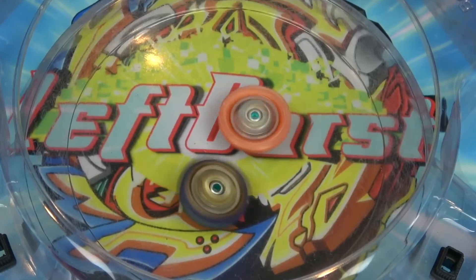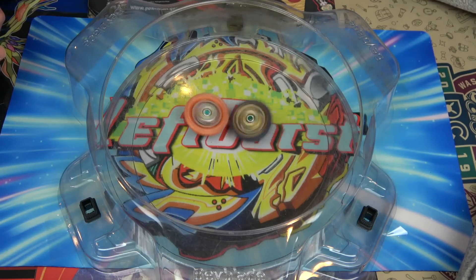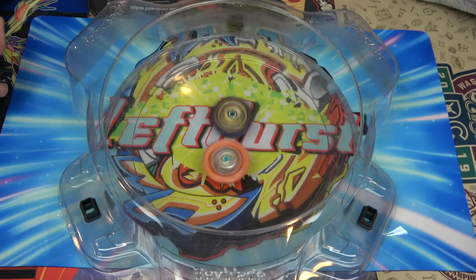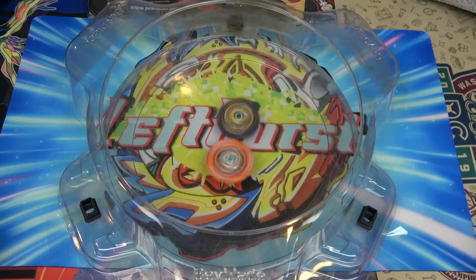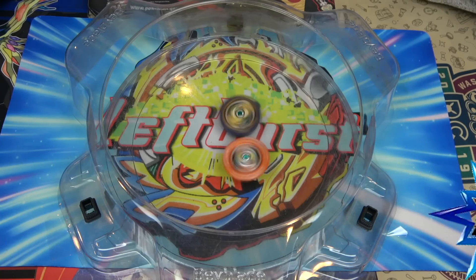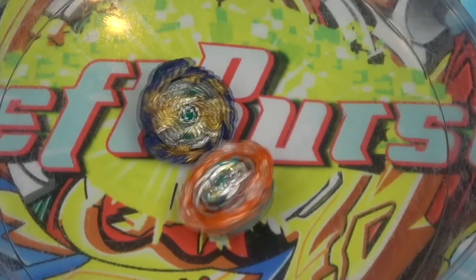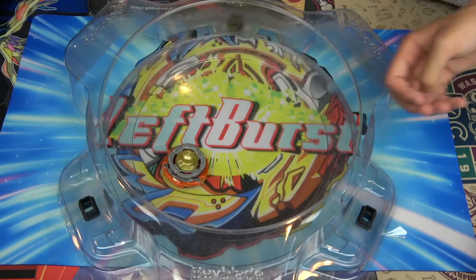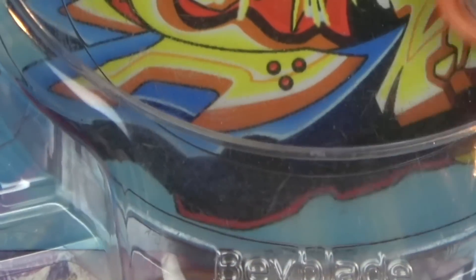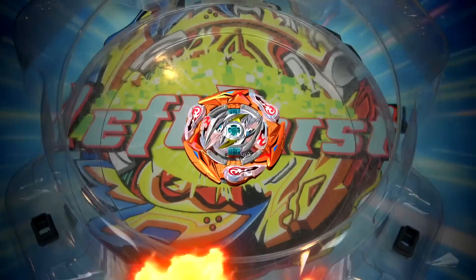Spriggan vs Spriggan — stamina types are really interesting. I hope we don't tie again. These battles are so interesting — I love beyblade. I'm so happy we got like four stamina bays. I just wanted an attack type. Fafner was like 'you love me, right?' Lost to Ragnarok — who's next? Revive. One nothing — I told you Ragnarok defeats all my beys. It beats everyone.